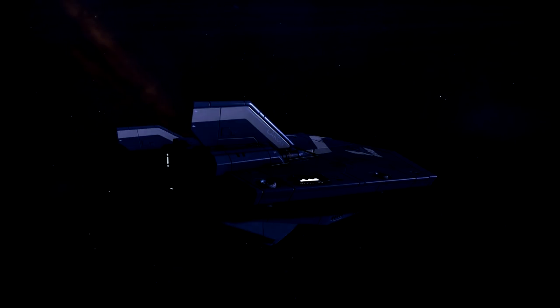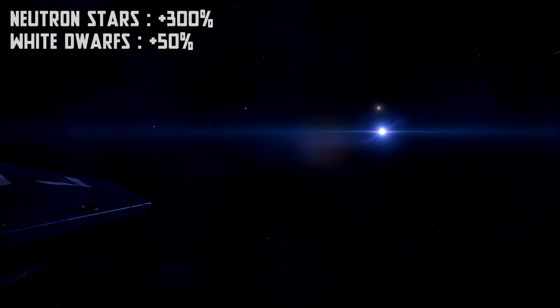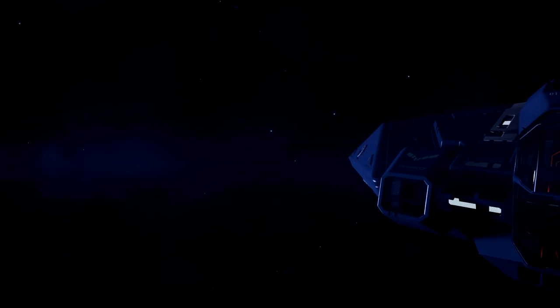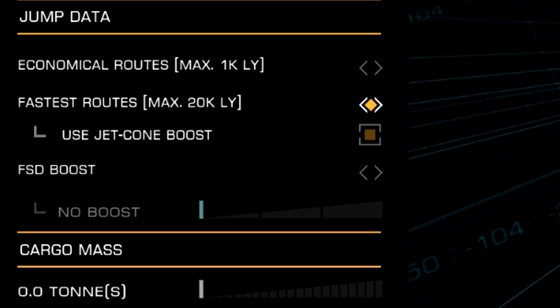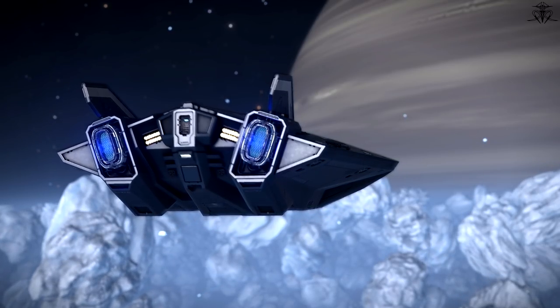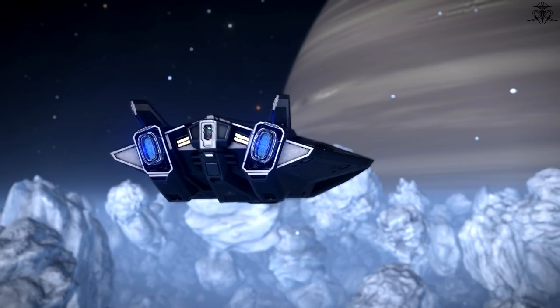The next thing you must know is that neutron stars will boost your jump range by an additional 300%. For example, my Jumper Conda can do about a 60 light-year jump range. After scooping from a neutron star, I'll be able to do about a 240 light-year jump in one go. Neutron scooping is a bit dangerous, but there are tutorials out there that'll show you how to do it. White dwarf stars will boost you by only 50%. It's also worth checking the 'use jet cone boost' checkbox, so the route planner takes neutron boosts into account when doing route planning. By not using this, getting to Colonia would take about 400 jumps — but with the box ticked, it drops down to about 300. A huge difference.